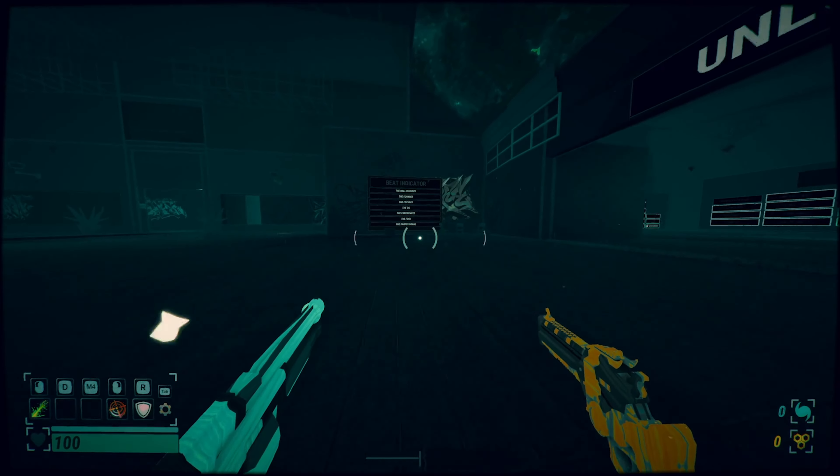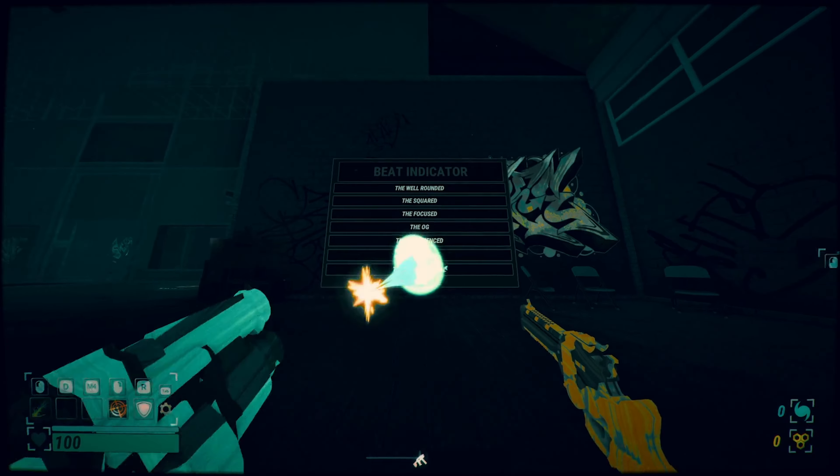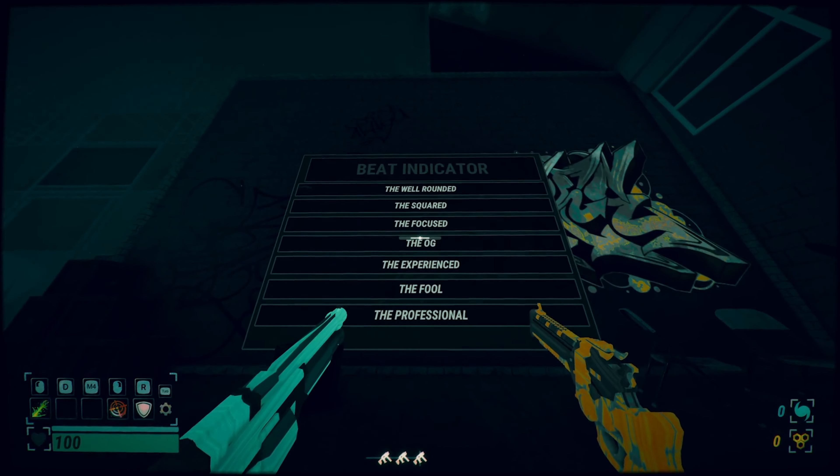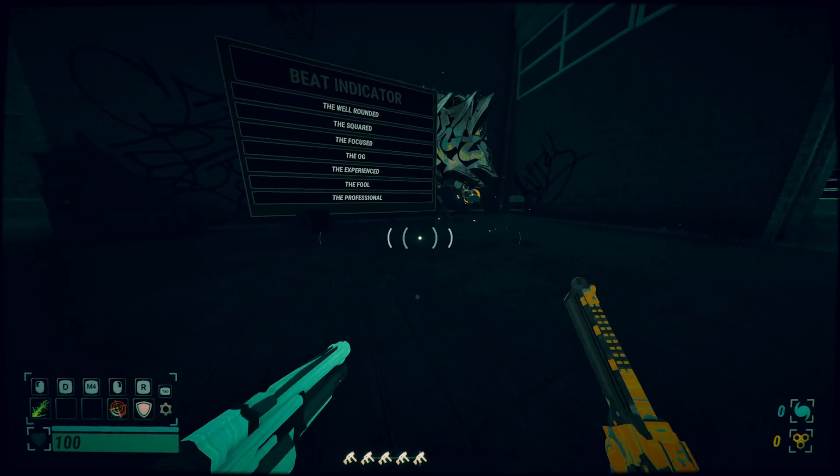Heading out into the main room, you'll see the beat indicator. You'll be able to choose the style of indicator you want going into your next run. This can be changed here at any time — just shoot the one you want. Be sure to give it a try.